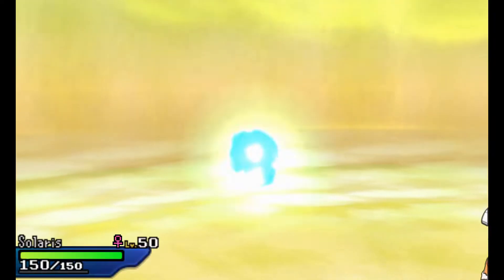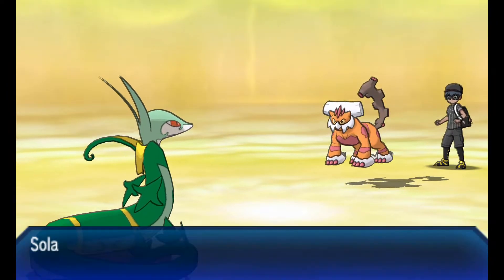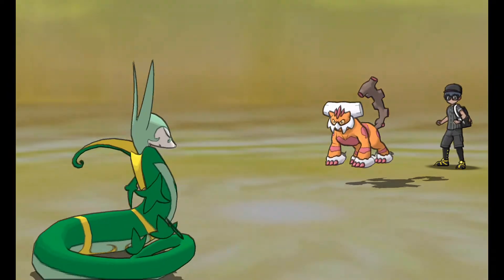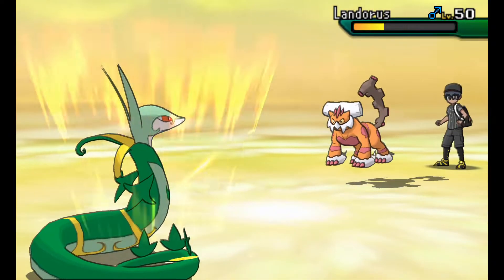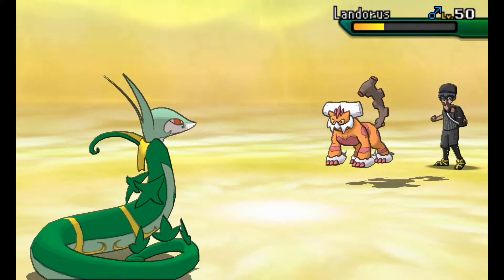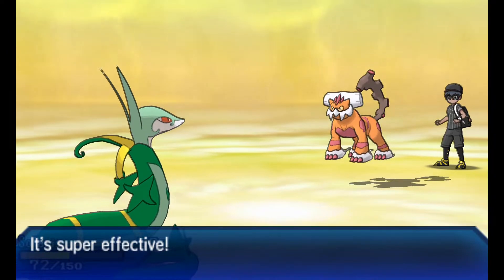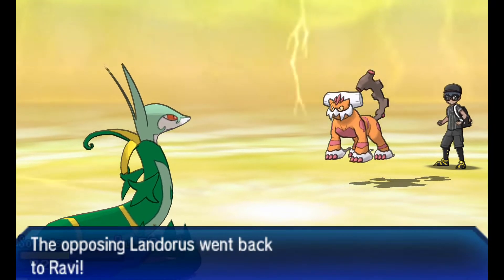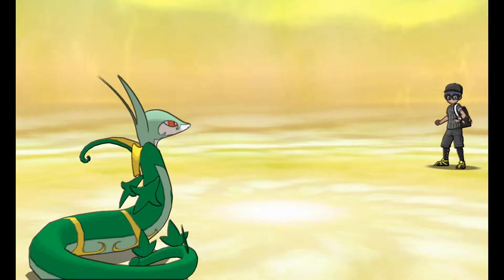He used U-Turn and I'm going to get some pivot tempo on his own Landorus, but he has a bulky defensive Landorus and I'm going to take some Rocky Helmet damage. I don't want to do too many physical attacks to this Landorus, so I'm bringing in my Serperior to see if I can Leaf Storm it down, get my Special Attack boost, and slowly wear it out.